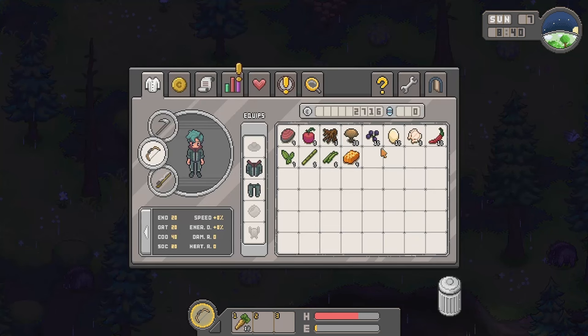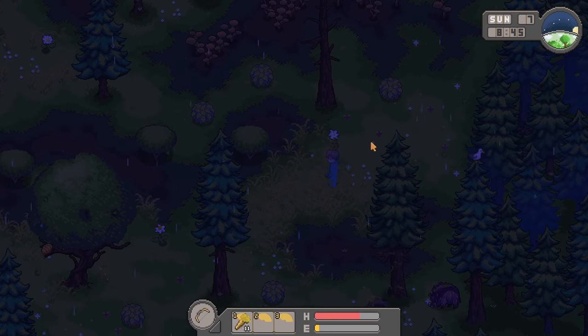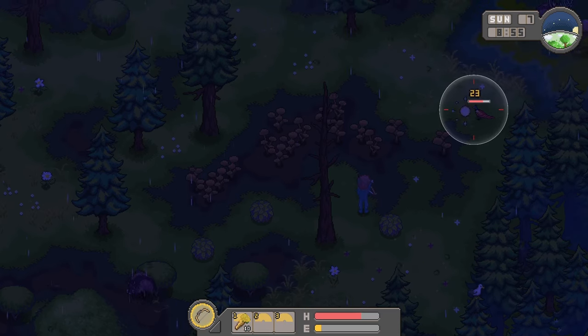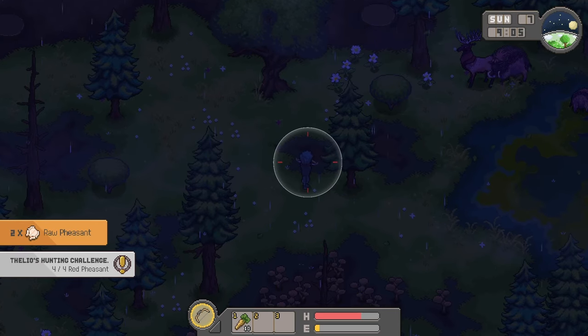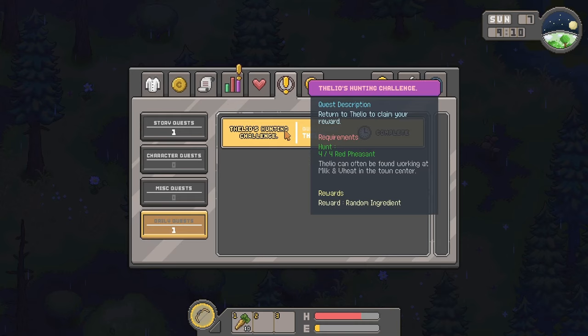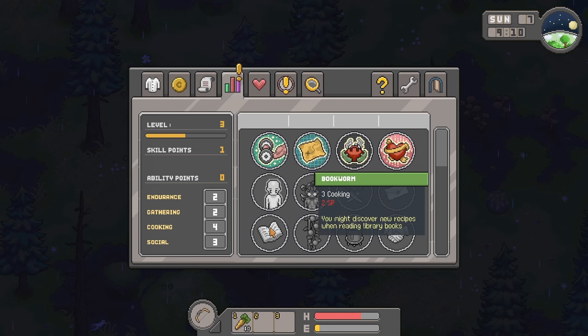One hit, second hit, third hit — we did it! We now have a total of nine raw pheasant meat. It's almost 9 PM and we could hunt more, but we need to be mindful of our energy — I don't want to faint again and pay a lot of credits at the hospital. One more hit and done! We've hunted four pheasants and completed Leo's task. We also have a skill point and ability point available.